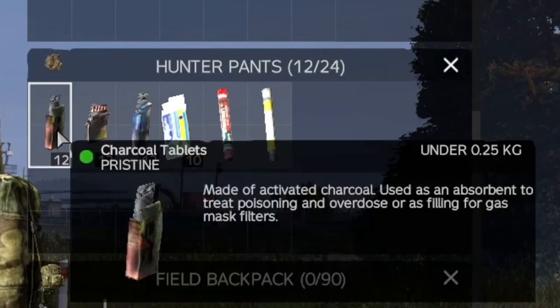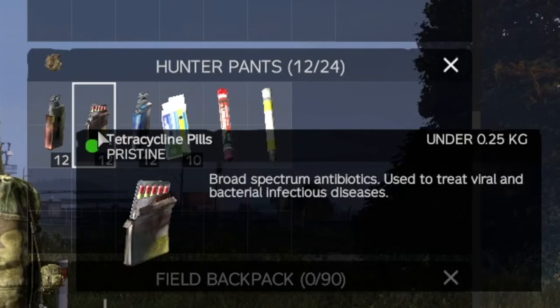Charcoal tablets can cure salmonella if you've eaten anything with bloody hands or eaten anything rotten. It also helps against chemical poisoning. Tetracycline goes against cholera, wound infections, or the common cold, and can be used alongside multivitamins to help boost the effect.